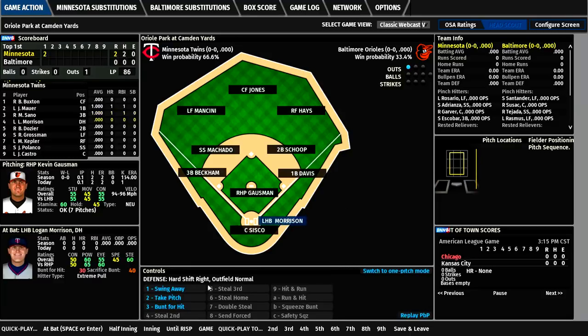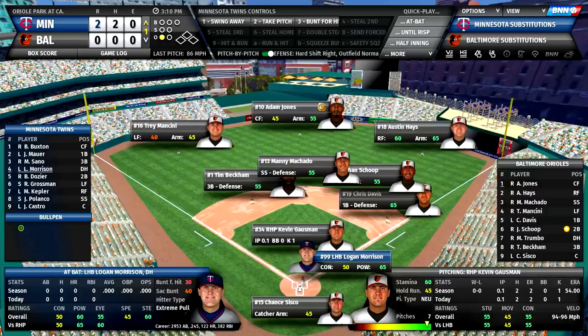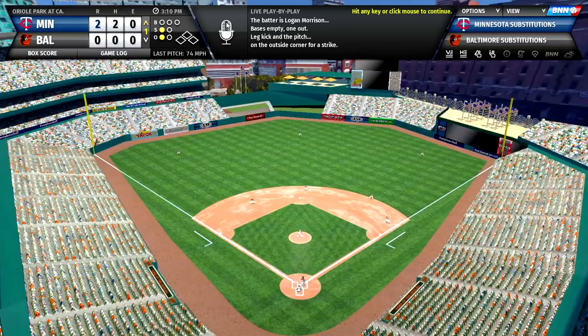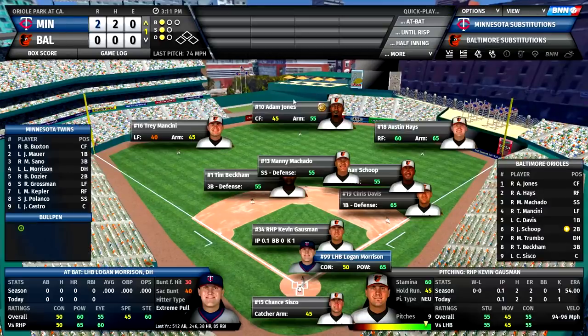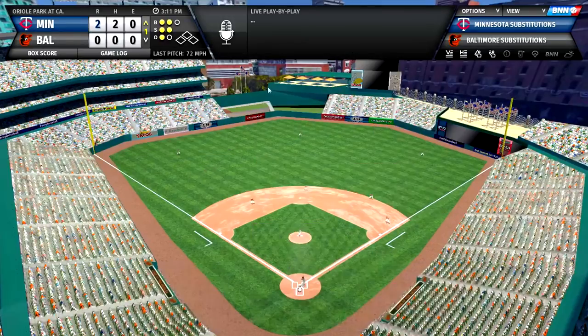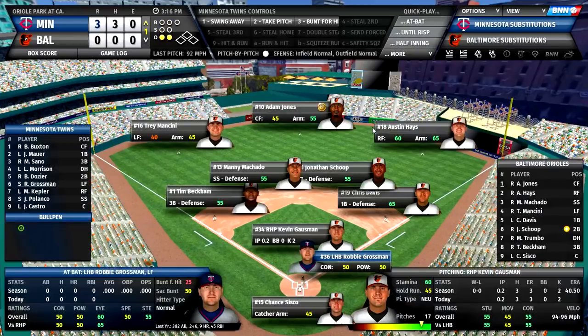Your controls are down here — you can choose how you want to strategize, go pitch by pitch, or move quicker. It shows win probabilities. You can go to a webcast view or the 3D view. We have Logan Morrison up — I could slow down this at-bat for a key moment late in the game. He strikes out. Gausman gets two home runs and two strikeouts against us. Then Dozier goes deep — three first-inning home runs! I've never had this happen before.